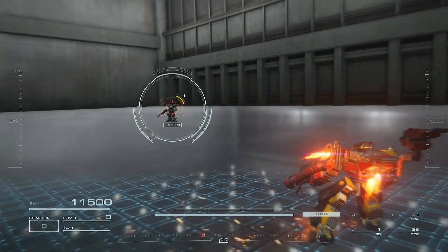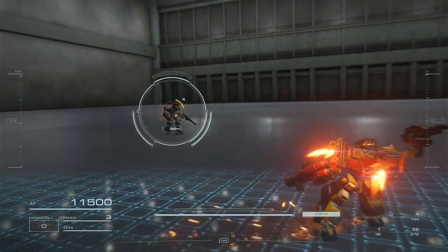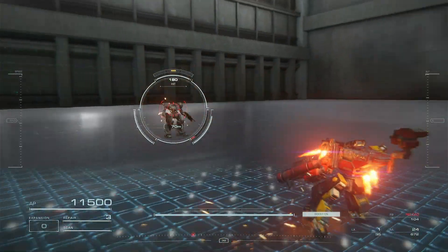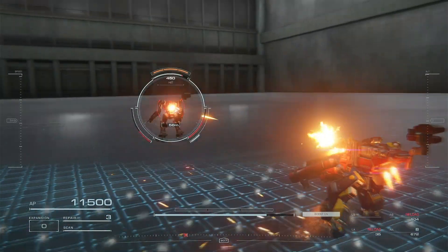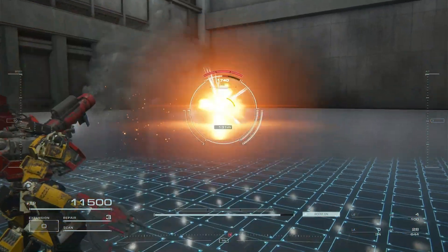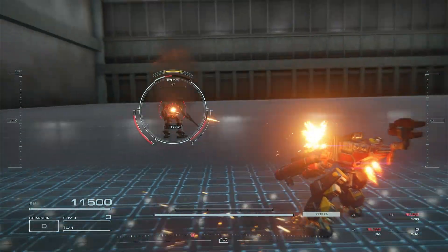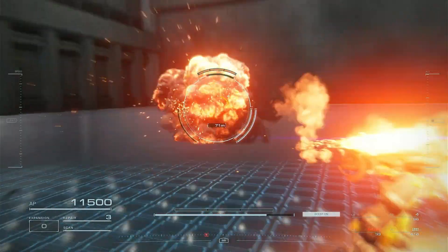For playstyle, the range doesn't matter with our FCS, so closer the better to prevent missing a whole lot. Get close, fire off the missiles whenever, and spam the Estugin as well whenever they are up. You could go for kicks as your stagger punish as well as use your bazooka. But yeah, this AC is just not very good. You get close and do as much as you can, I suppose.